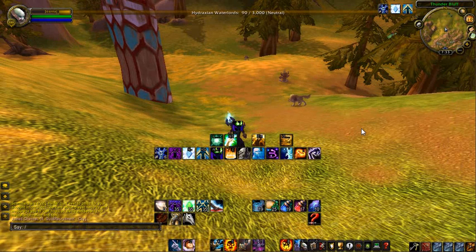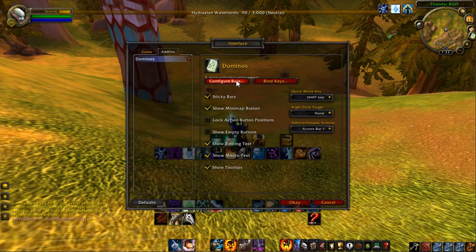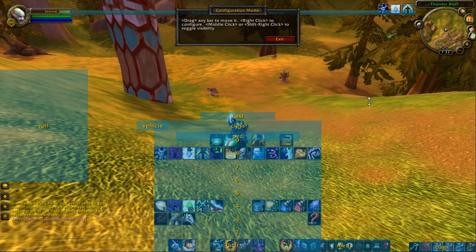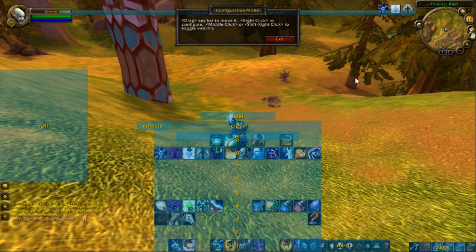So the reason why it's going to look like that, I'm going to show you. First off, I'm going to type in the configuration command which is just simply forward slash Domino's, and go into the configure bars portion. As you can see, there's just an awful lot of bars. There's a total of 120 normal usable powers in World of Warcraft. That doesn't change regardless of what add-ons you might have — it's always 120.